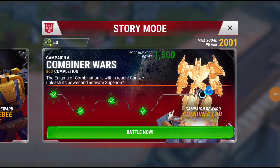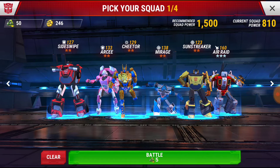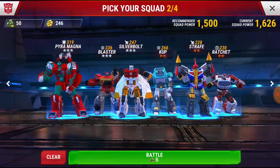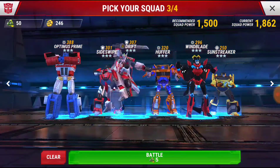Well friends, what's going on? I know this one is a little late but it was a very long weekend. So here we go — we have the final mission of the Combiner Wars campaign for the Combiner Lab. The recommended power is 1500; I'm going to take my evil busters in. Yeah, we're going to go with these guys.